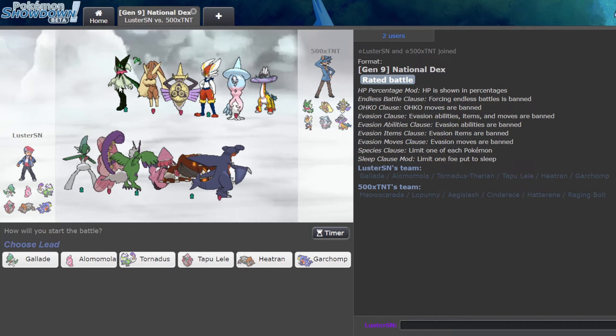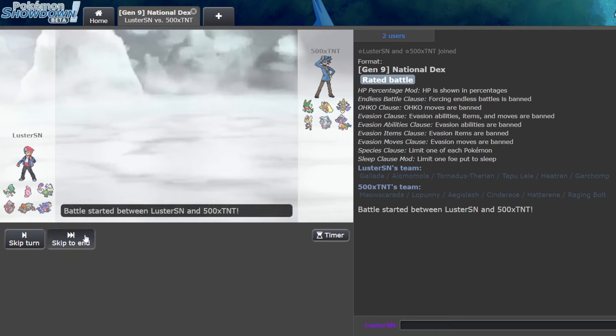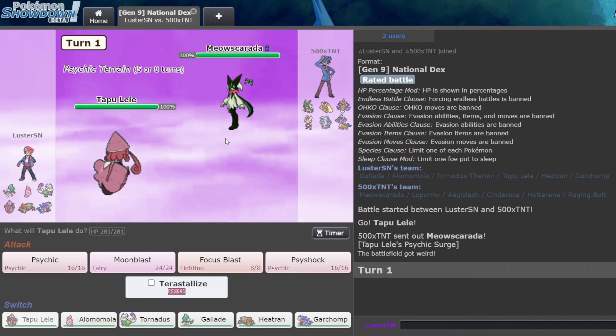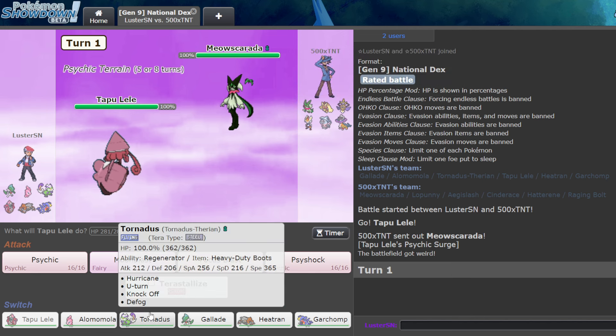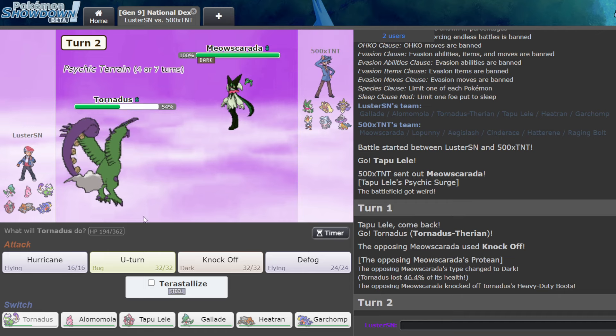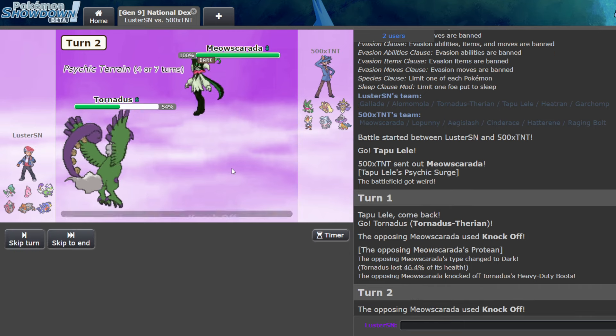My win condition is definitely Moonblast or Psyshock from Tapu Lele — probably Moonblast because it's guaranteed every turn. But they do have some resists in the middle. I'm thinking we lead off with Tapu Lele because I can switch into either of these. Do I think they're Scarf Meowscarada? I have to scout for it. If they're Scarf, they'll go for U-Turn. They go for Knock Off — I think that's Scarf anyway, but it might be Boots too, which is why I wish I went for Moonblast.